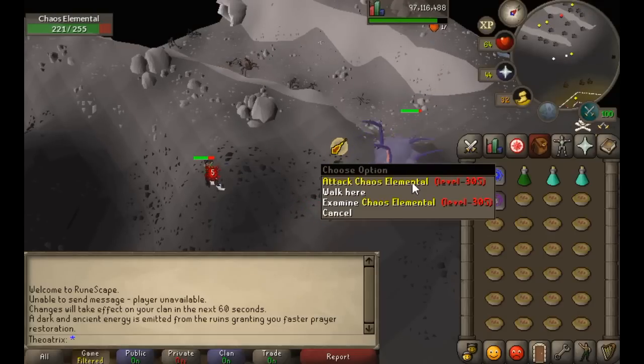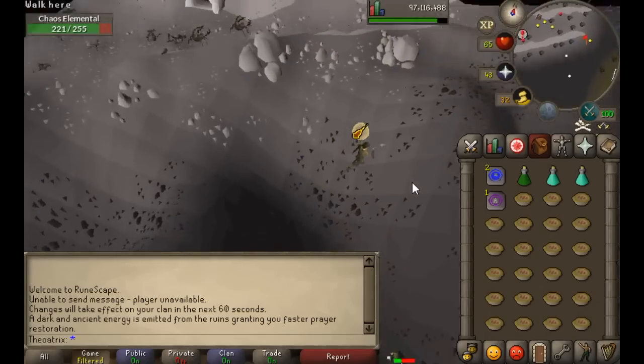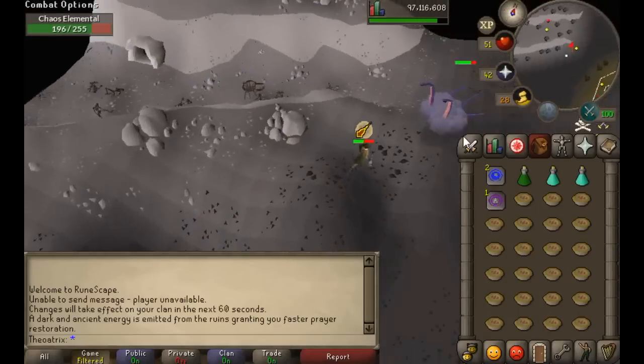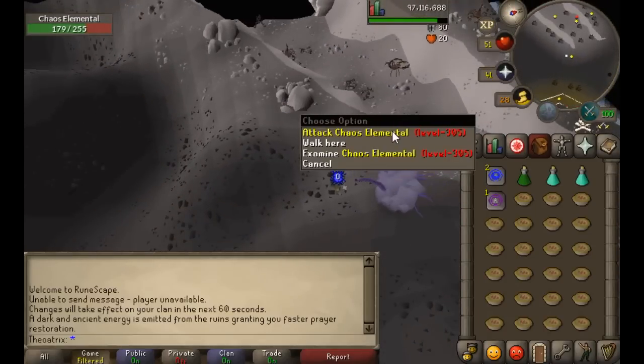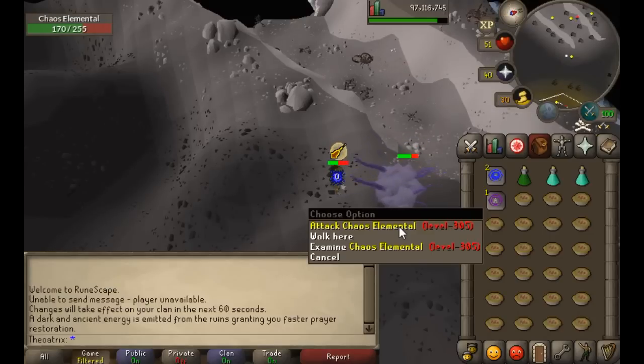The second thing is that he uses all three attack styles, and you can never really tell which one he's using because his attacks all look the same. My advice is to pray according to what armor you're wearing. In my case I'm wearing Verac's, which has very high range and melee defense, so the best thing for me is to use Protect from Magic.